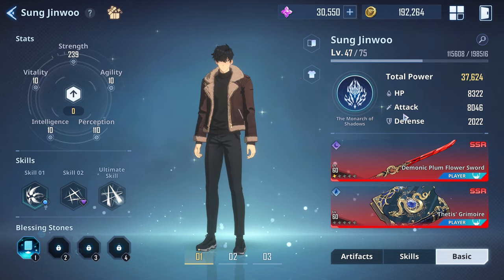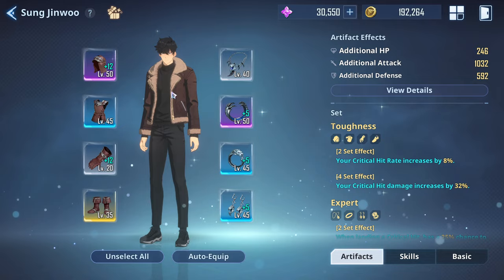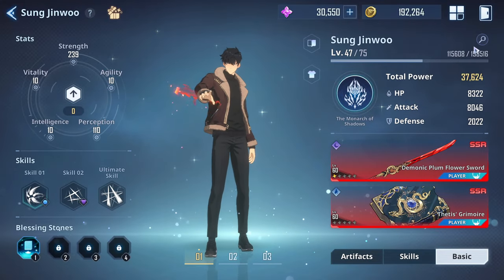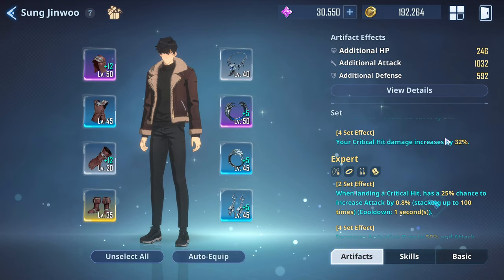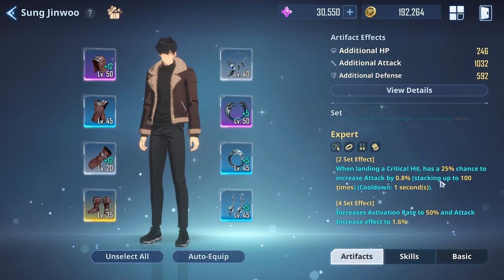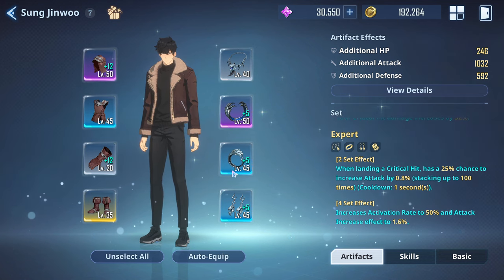We'll get into the hunters. For Jenwu, it's really simple in my opinion — go the full crit set. We want Jenwu to get a little more crit rate and a little more crit damage. Then we also have the accessory set. Typically what it does is when you land a crit, there is a chance to increase your attack stat.